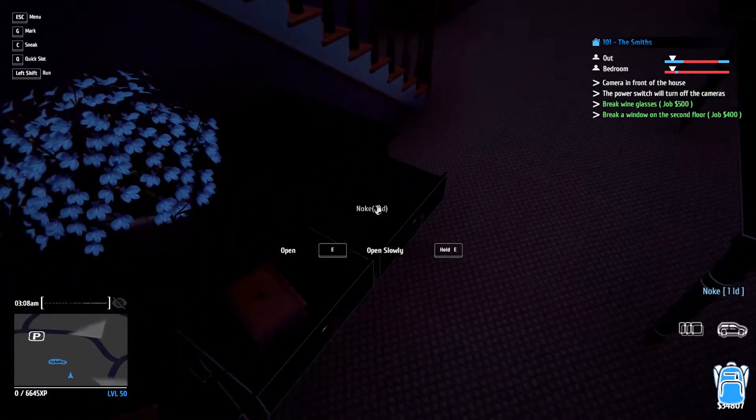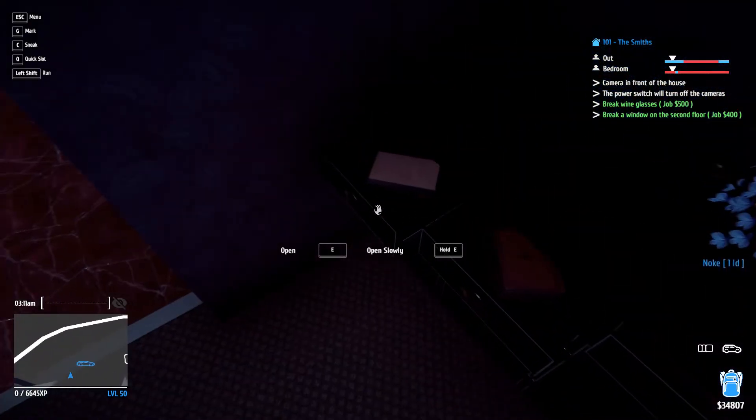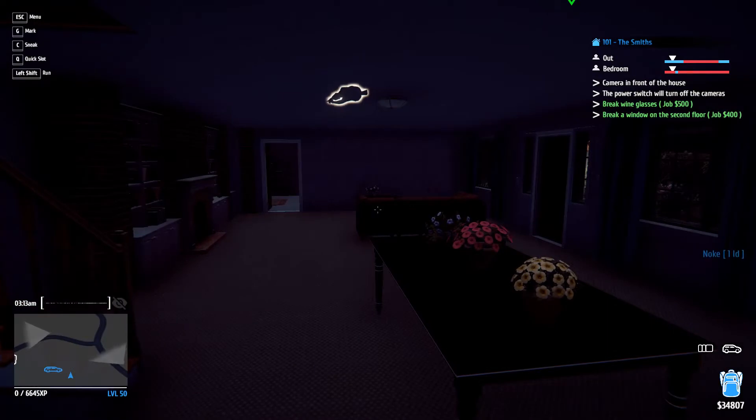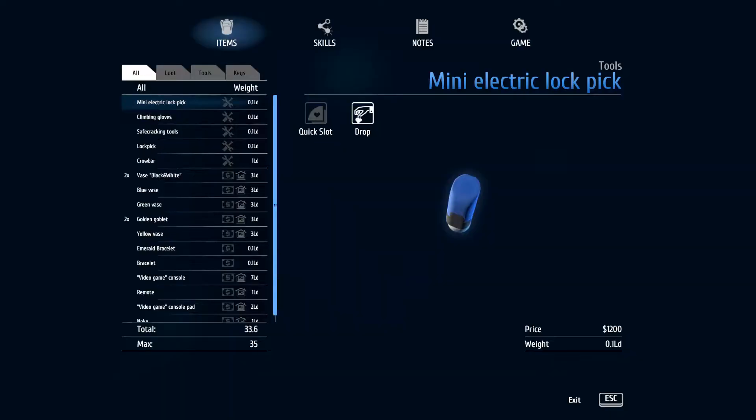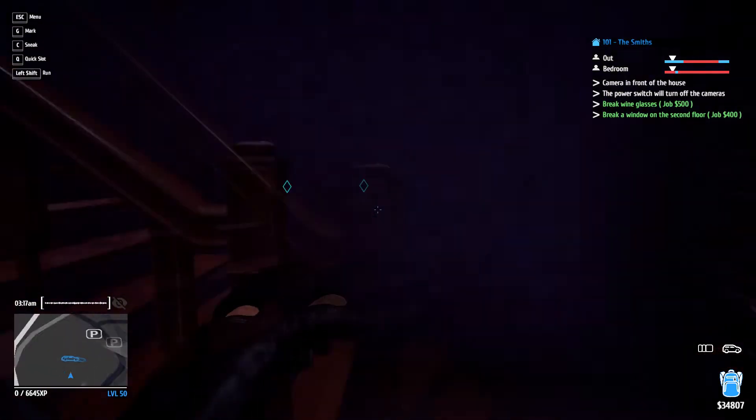And there it is — boosh, nice! Considering my bag looks full and we've cleared this out: we got that painting, the TV, that painting. I'm pretty sure I saw a couple more paintings. We can hold one. It's in the corridor which is actually upstairs. So we'll head upstairs and grab a painting.